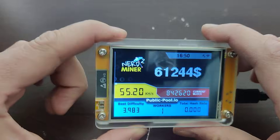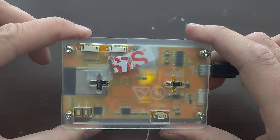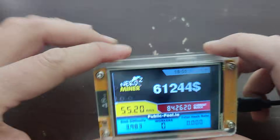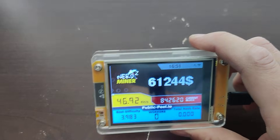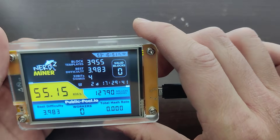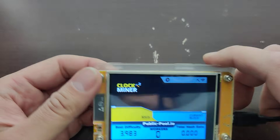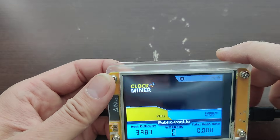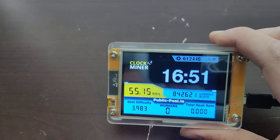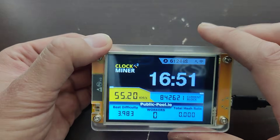Pros of this: it's plug and play, which is really cool — about five minutes to set it up — and you have a chance of winning. It mines Bitcoin, and it's also a clock, which is what I'm technically using it for since I need a clock. So it's a $30 clock. It tells you the price of Bitcoin, which is pretty cool, and you could win $200,000 in Bitcoin right now.